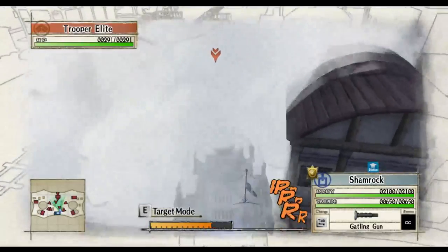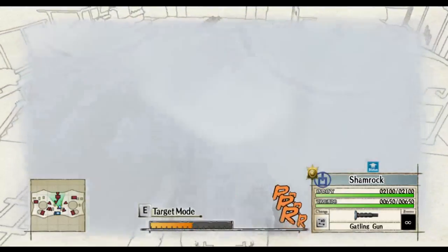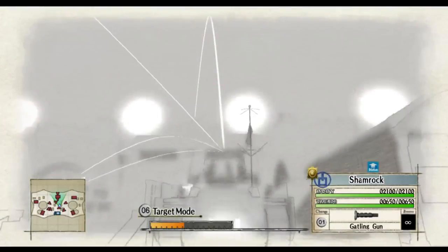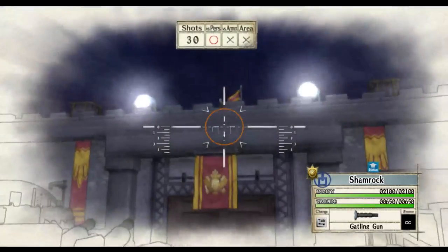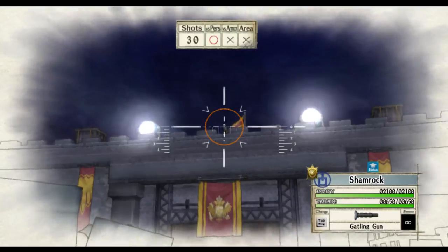Drive through the smoke here. Head towards this wall, get as close as possible until you see the red bars pop on — they're going to start firing at you. Slowly back up until you're back into the smoke so they don't see you anymore. Now you can aim at Savaria's face, and she won't dodge because she doesn't see you.